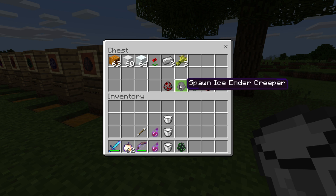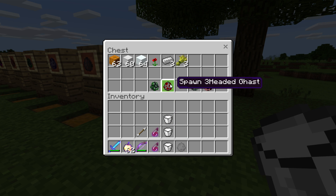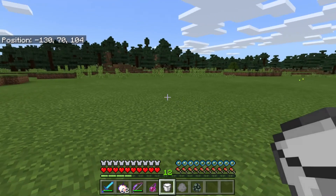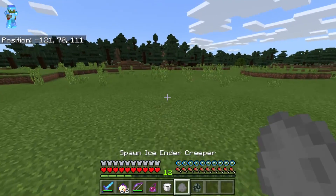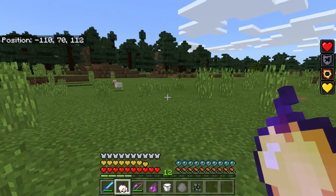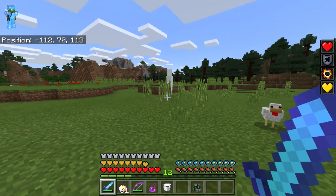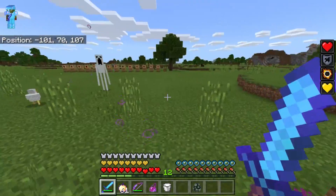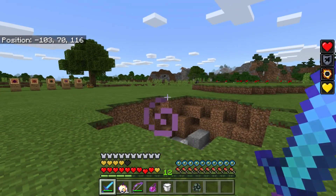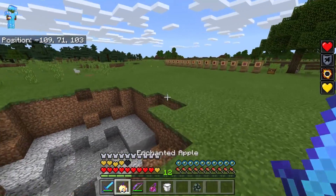The Ice Ender Creeper is up next — I believe it has some form of explosion so I've got to be really careful. Come on, fight me! Wow, oh snap — that was so much fun! They cause a lot of damage.